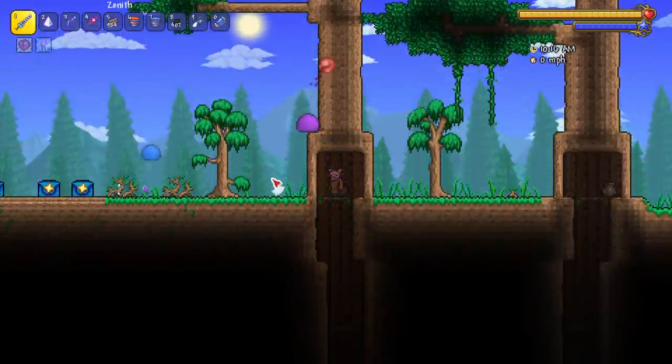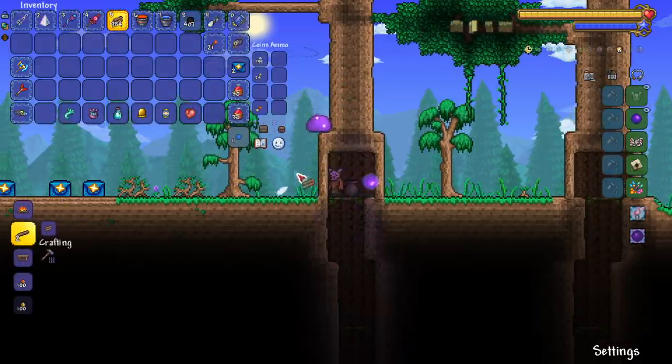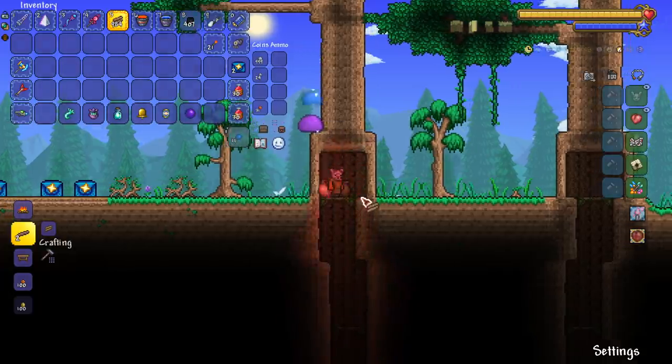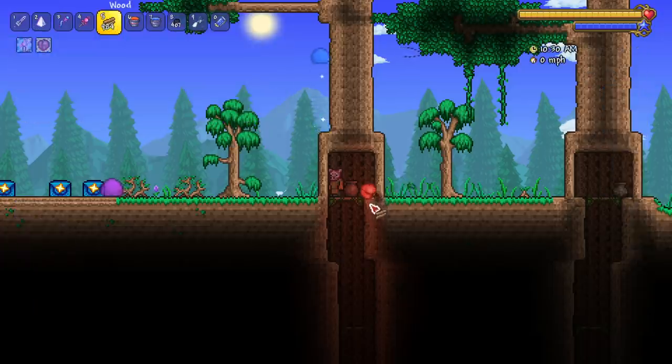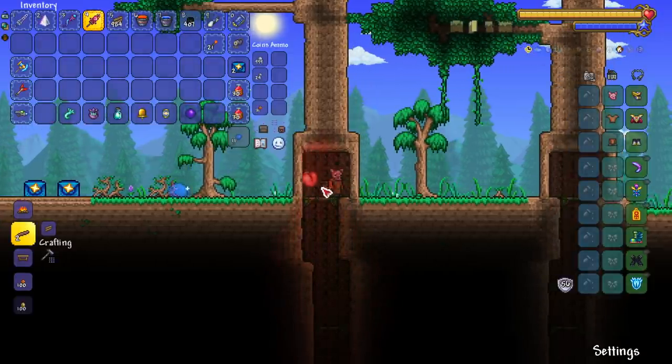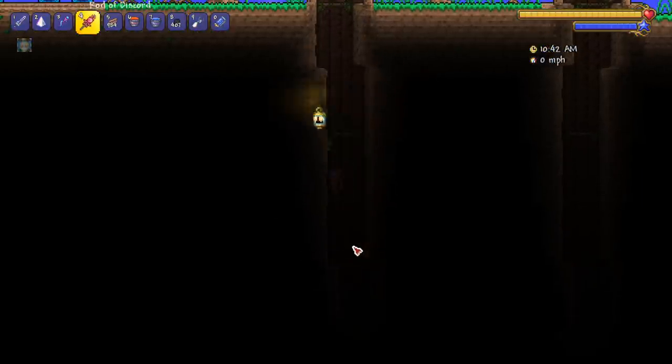Both of these things are a little ugly if we're being honest. The crimson heart looks like a pair of cheeks - it's a heart though. Next up we got the magic lantern - this one's actually a really good pet, barely gives off light as you can see, but it shows nearby treasure and loot, which could be very useful.